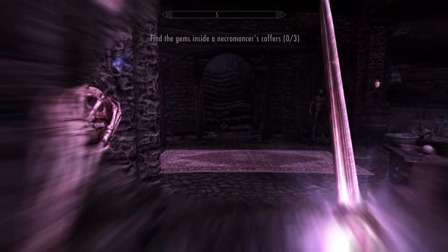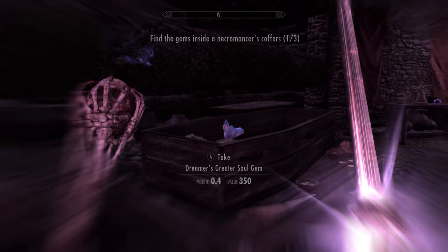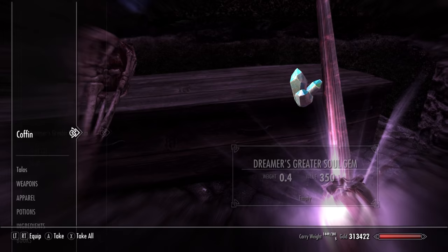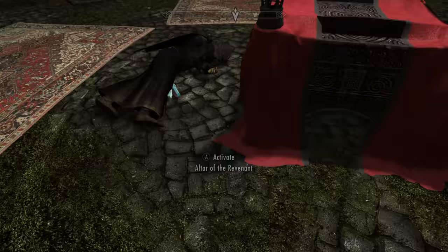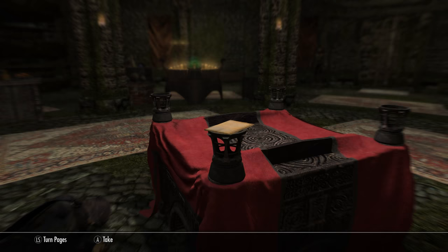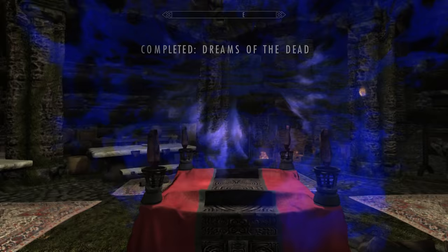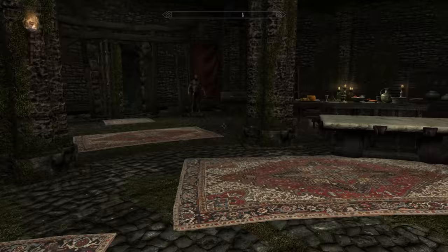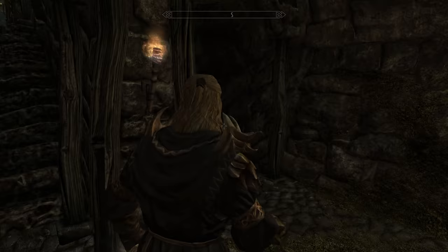Once you've done that, you have to find three soul gems. One is in a coffin here, there's another one being held by a skeleton, and the third is in the coffin right beside that. Then you go back to the normal world, and the fourth is just beside the mage on the ground if you didn't pick it up already. You just read the note, put all four on the altar, click it, and it will turn the gems into black soul gems — completing the quest and making this your home. From now on you can permanently change greater and grand soul gems into black soul gems, and they're worth more money, which is a really cool added bonus.